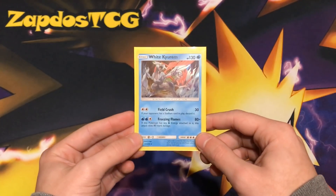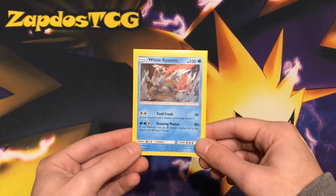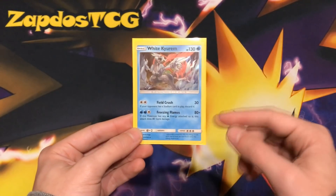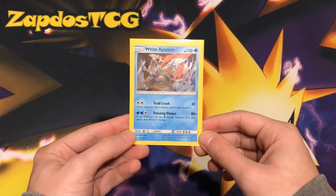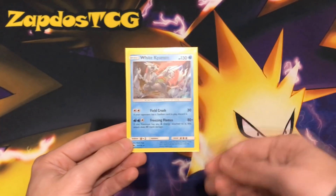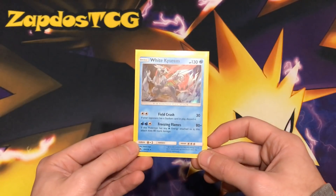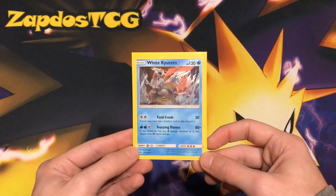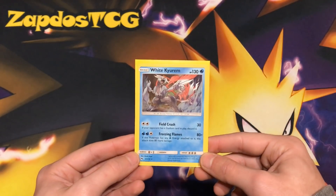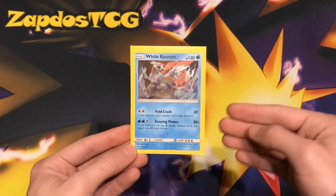White Kyurem has 130 HP, which is awesome, because Zoroark GX will never one-shot it — except if they're running Devoured Field or Professor Kukui. Having more than 120 HP makes it difficult for Zoroark players to hit that number. His attack Field Crush deals 30 damage, and if your opponent has a Stadium card in play you can discard it — ideal for getting rid of Prism Star Stadium cards. White Kyurem hits for weakness against Blacephalon, the most powerful and popular Pokémon in Standard right now.